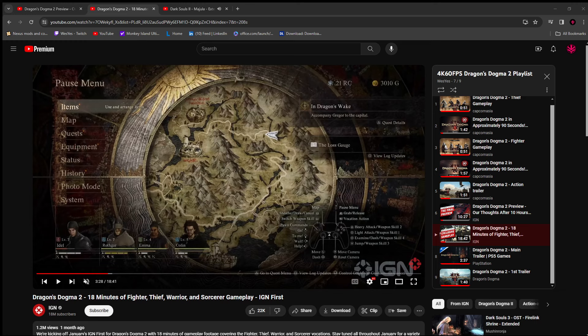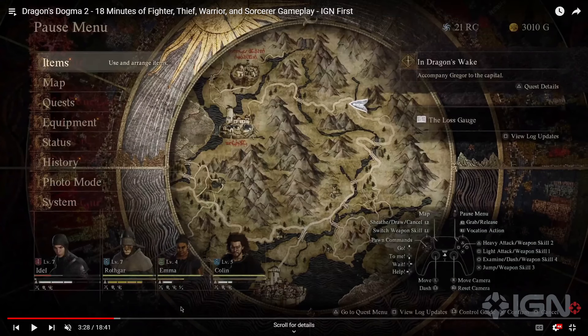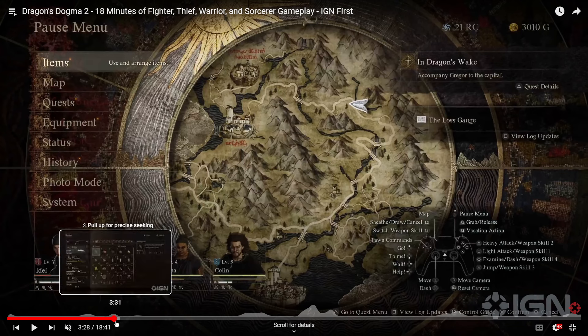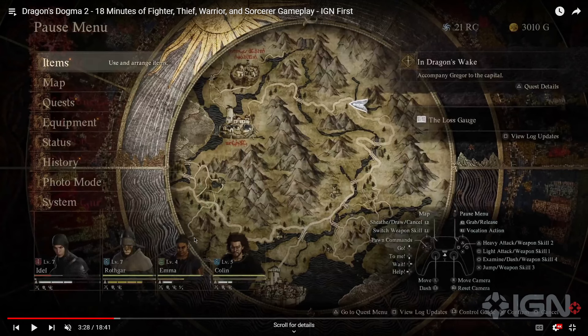Hey everybody, it's Wes. Welcome back to more Dragon's Dogma 2 coverage. I've got a pretty short video here, nothing too fancy. I thought we would take a look at the 18 minutes of Fighter, Thief, Warrior, Sorcerer gameplay IGN video — not the whole thing, just the parts where it shows the map and some of the items. And then we'll take a look at one of the other videos.